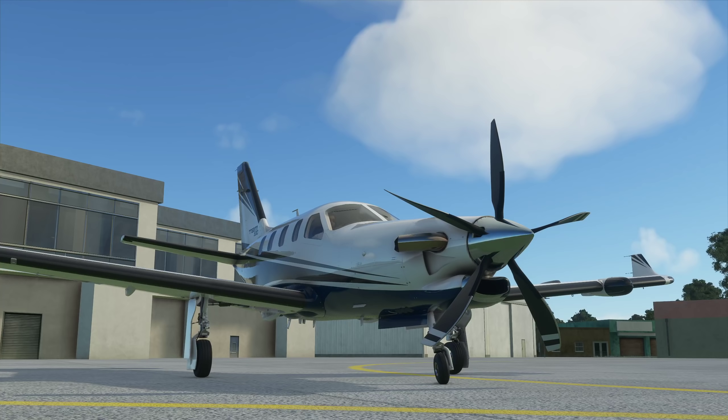Hey guys, Clumsy here and welcome back to Microsoft Flight Simulator. We are still on the Clumsy Airlines series, still flying the TBM 930, but this time from Katiklan to Tuguegarao. It's going to be a 370 nautical mile journey, so it will take quite a while — maybe around two hours. We'll see, but we'll skip to those meaty parts.